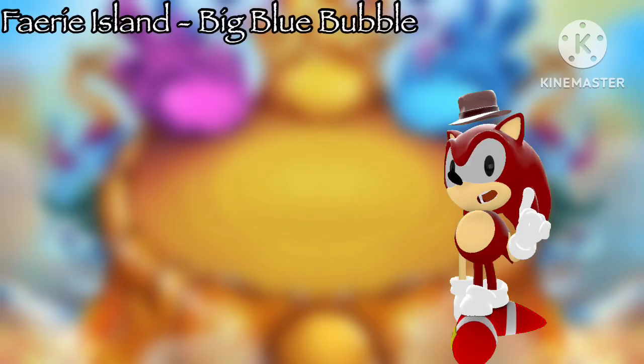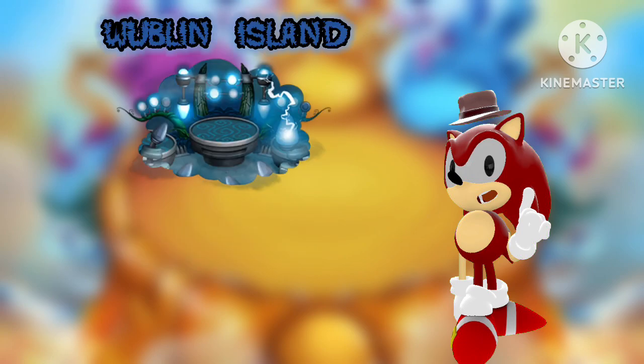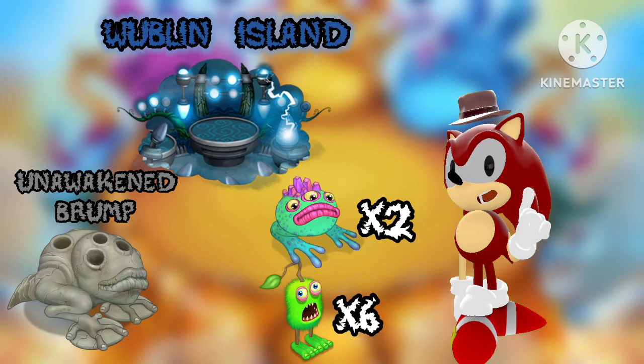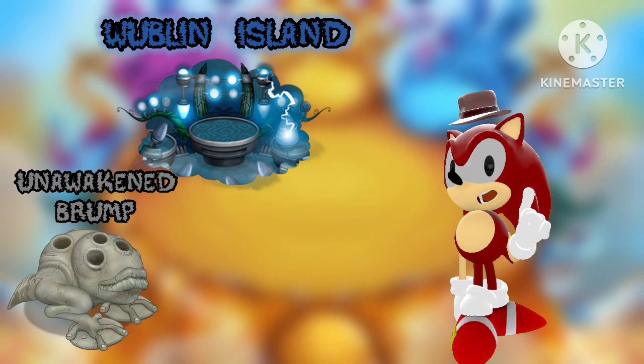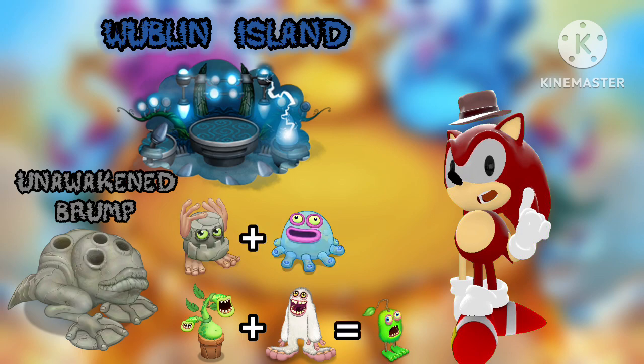Now let's get to the more complicated islands, also known as Zapping Islands. Wublin Island is a prime example of a Zapping Island. This isn't any breeding or anything like that. You must wake up a monster on Wublin Island by using the egg of another monster. Say you have a Brump, who is one of the easiest Wublins on Wublin Island to wake up. The Brump needs six Furcorns and two Flogs. So just like breeding, you need to breed the respective monsters to obtain these Furcorns and Flogs. You breed Potbelly and Mammoth to make a Furcorn, and Noggin and Toejammer to make a Flog.